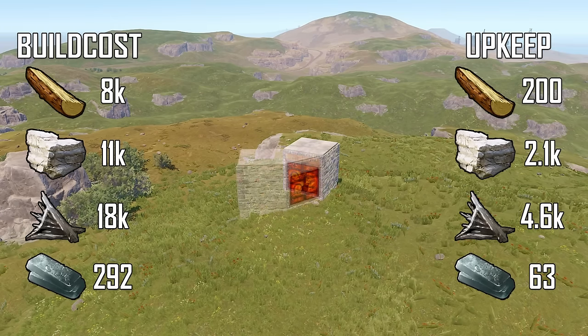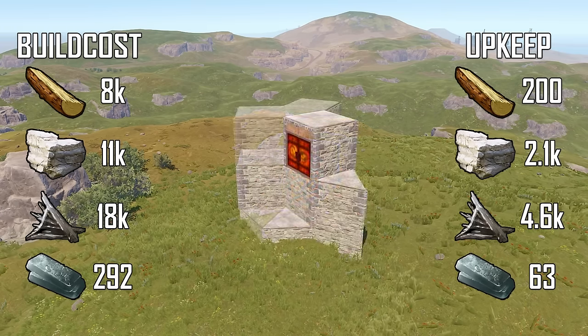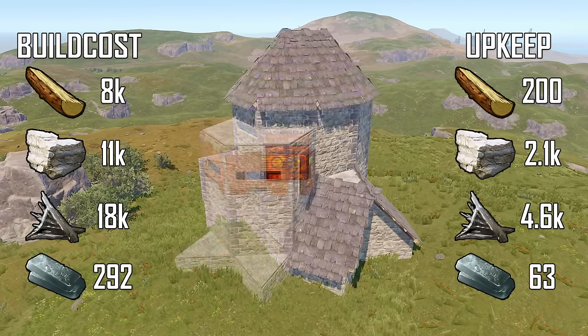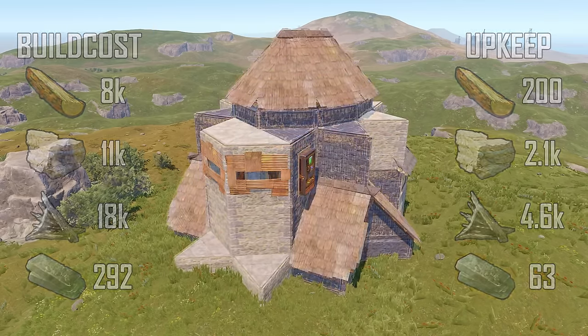The Humbug V3 is here to replace the V2 that got patched on PC late last year, now with an easy-to-build core bunker, but even stronger than its predecessors, with three optional hidden bunkers.